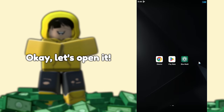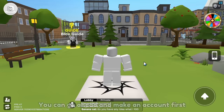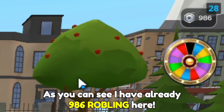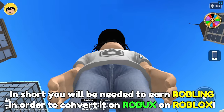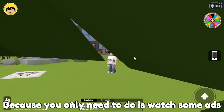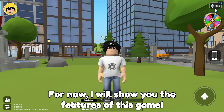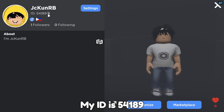You can directly play it. Let's open it. We are now inside the game. You can go ahead and make an account first. But since I already have one, I'm gonna switch to it. One hour later — okay, I'm on my account now. As you can see I already have 986 Robling here. Robling is the currency in this game. You will need to earn Robling in order to convert it to Robux on Roblox. This is much easier than completing offers because you only need to watch some ads. I will show you the withdrawal process later, so stick to the video. For now I will show you the features of this game. Also follow me in this game and message me so I can answer your questions. My ID is 54189.